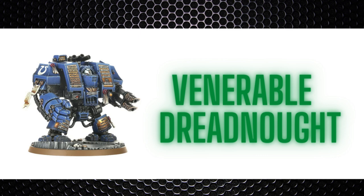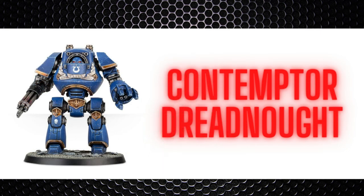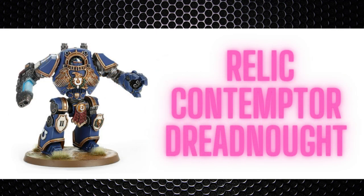If you want a better version of the standard Dreadnought, you can go with the Venerable Dreadnought - again eight wounds, pretty much the same loadout but hitting on twos and with a 6+ feel no pain save. Then you've got the Contemptor Dreadnought with nine wounds, taking either a multi-melta or the Kheres-pattern assault cannon plus the standard Dreadnought combat weapon, and it has a 5+ invulnerable save for a bit more resiliency. Finally, there's the Relic Contemptor Dreadnought, a Forge World model from the Imperial Armour Compendium, also nine wounds with lots of weapon customization options and a 5+ invulnerable save - probably one of the better ones overall.